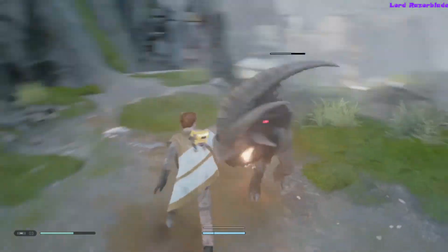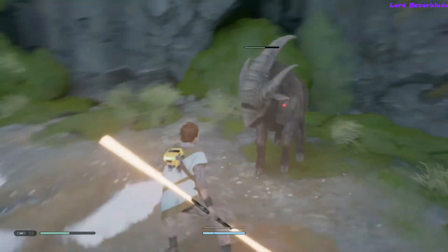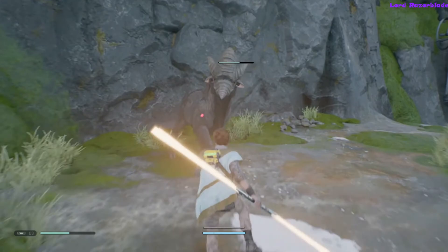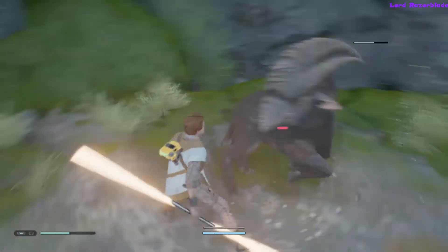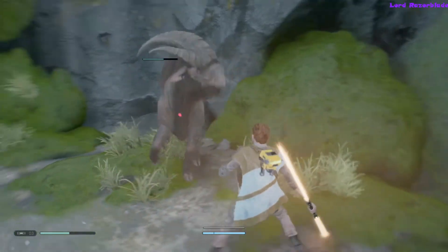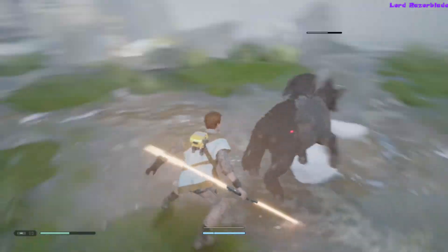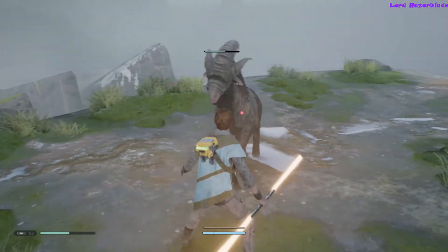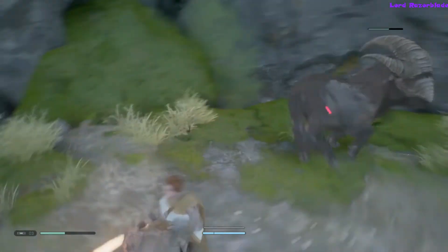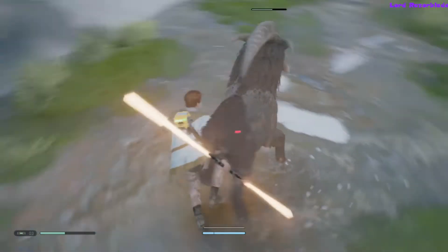It won't kick you the entire time — there's a certain moment when it will do a kick instead of dancing around you. So you want to try to get behind it, and hopefully it'll buck you, which is what you're looking for. Just keep dashing around until it happens. If you get behind it when it's about to attack, it will end up kicking you instead of charging you — just keep trying until it eventually does.